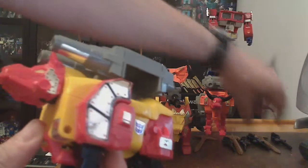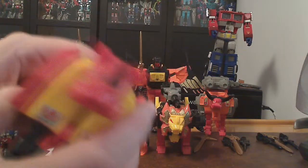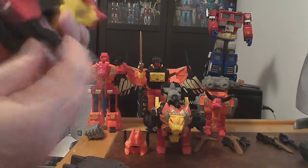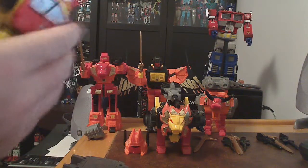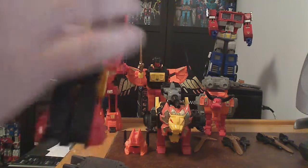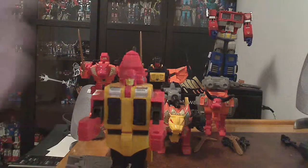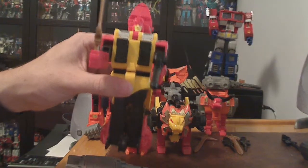Next up we have Headstrong. Again, some noticeable sticker wear especially on this side. Weapons included. This guy is actually probably my least favorite of the bunch. I always found the legs a little tricky — just pushing the chest down, head comes up, and then the sword. There we go, Headstrong.